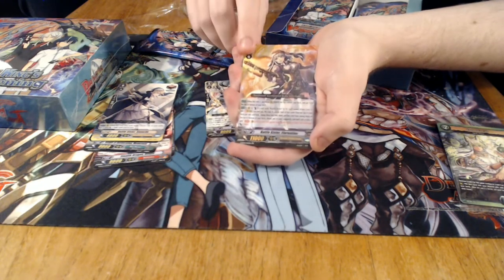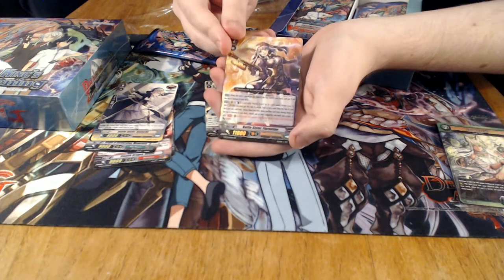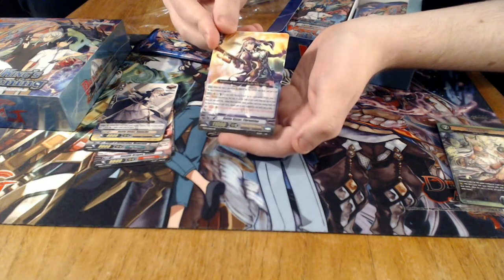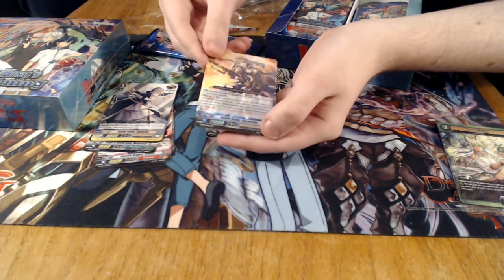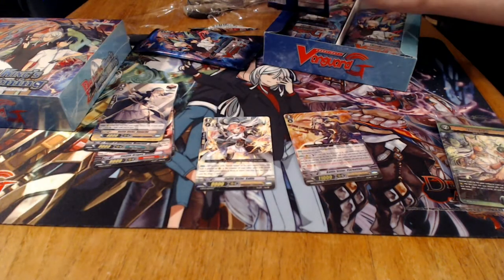And then we have our first double rare, which is another very powerful card. This is the new Battle Sister boss monster. This card not only allows you to draw a card and stack the top card of your deck, but also powers up your Battle Sister cards during your turn — which is a lot of skills for one card. Very strong.